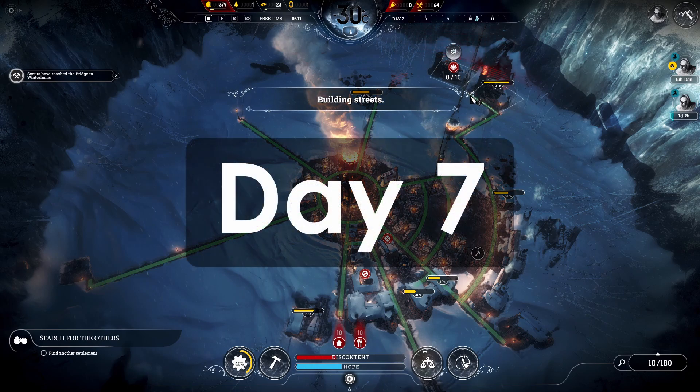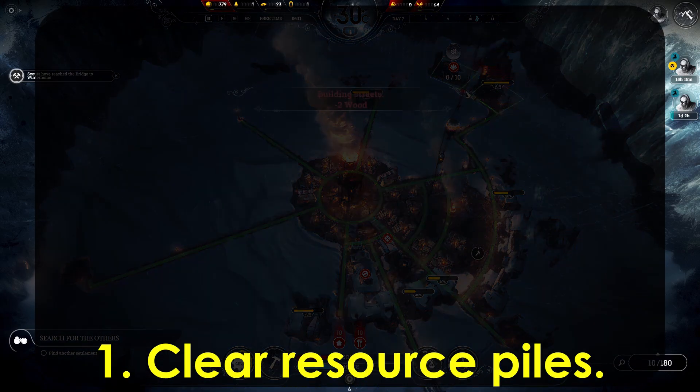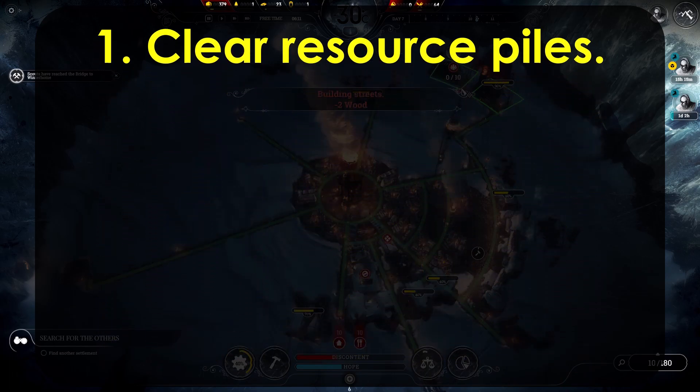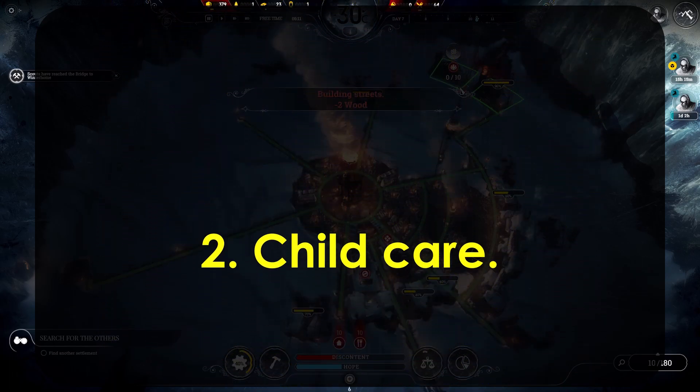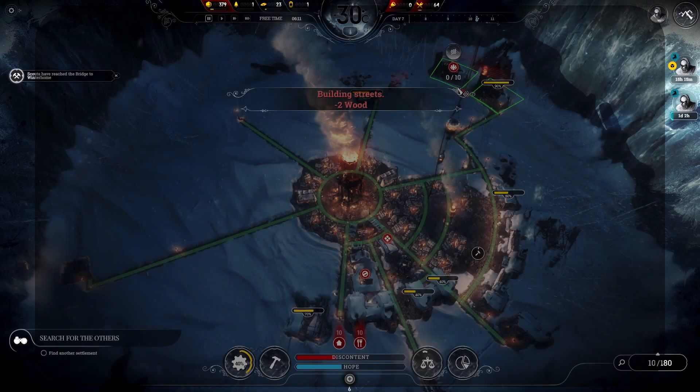We've reached day 7 and are setting up the city for long term success. A few things to do today: set up to clear the remaining free resource piles, take care of the children, and improve our resource gathering capabilities.